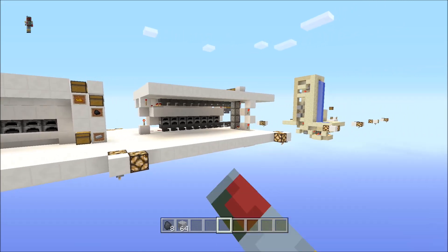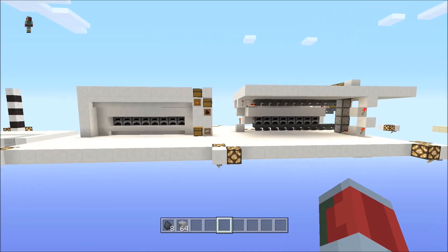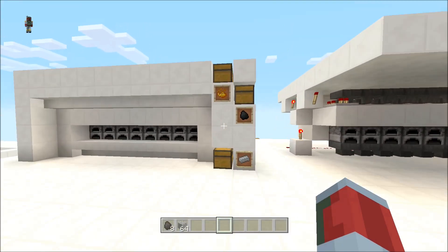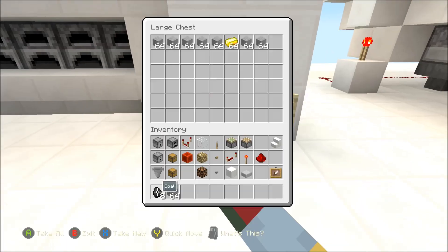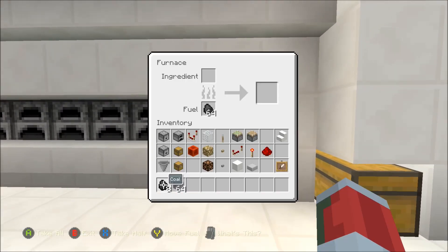I would do the deluxe model but it requires an item elevator and it's super expensive, but there is really no difference besides the item elevator. This one can be loaded from the ground - I can put in my smelting material, I can load coal, and I receive my items from down here.